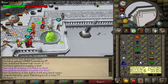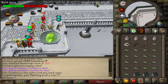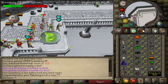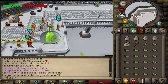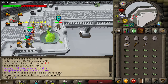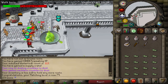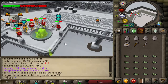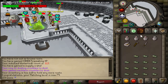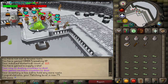We just managed to get 79 fletching just doing a bit of wintertodt to get some more maple seeds, since that's quite an easy way to get them. Nice little level - one more level to 80, then we'll have two level 80 stats which will be pretty nice. Unfortunately it's going to take quite a while - I've got about 4,000 kindlings to make to get to 80 fletching. My main goal is just about 10 maple seeds for a few more farming runs.